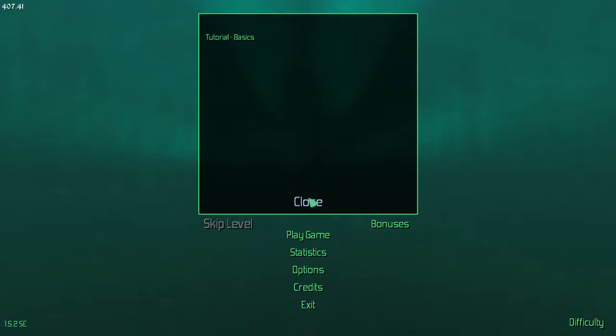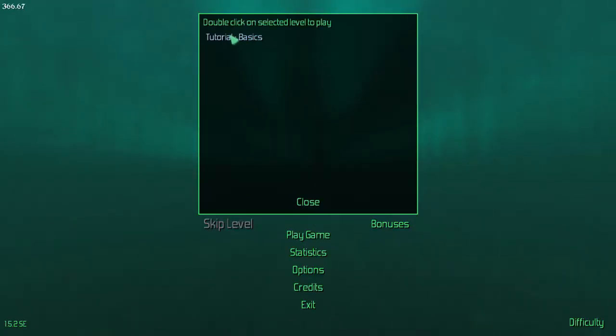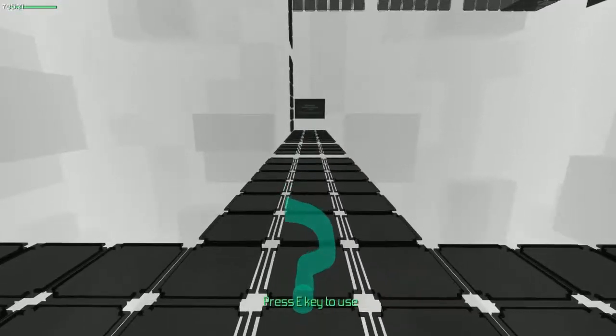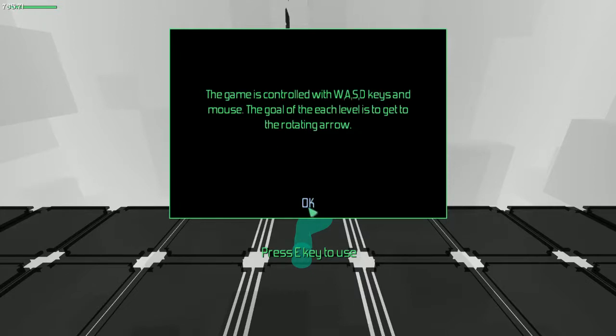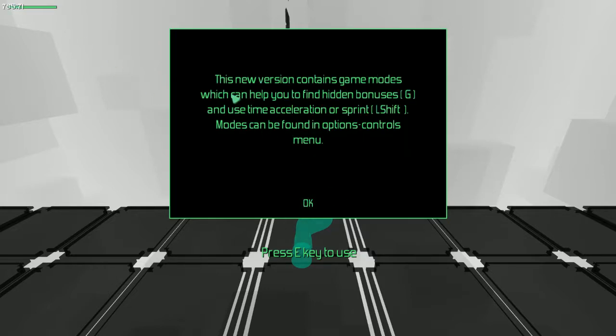Tutorial — sure. Double click to select a level to play. Tutorial basics. The game is controlled with WASD and the mouse. Each difficulty has rotating arrows. If you make a mistake, you can rewind time for a few seconds by pressing R or the wheel button on the mouse. You can also hold and release the key for custom control of rewinding. The small bar on the left indicates when rewind is available — right underneath my FPS. This new version contains game modes to help find hidden bonuses and use time acceleration or sprint with Left Shift. Modes can be found in the options control menu.